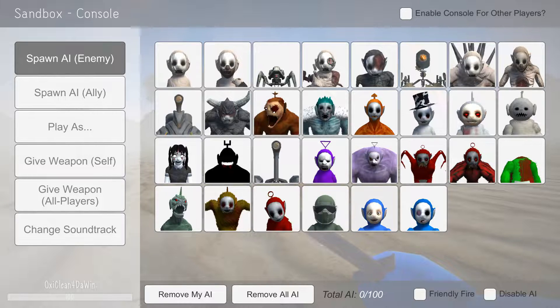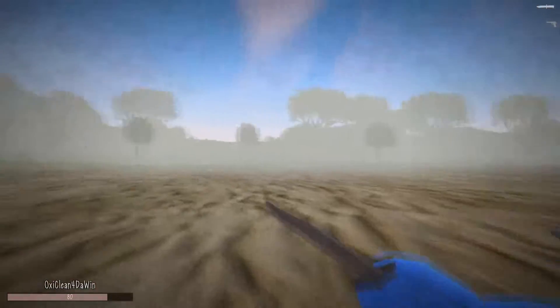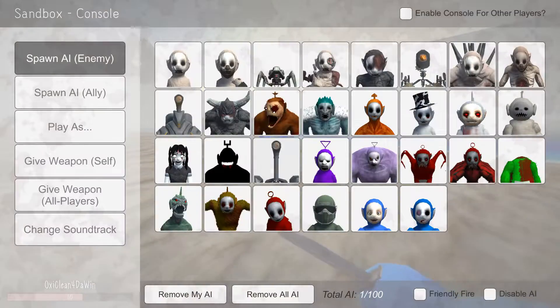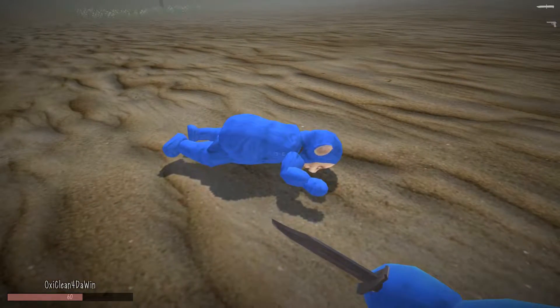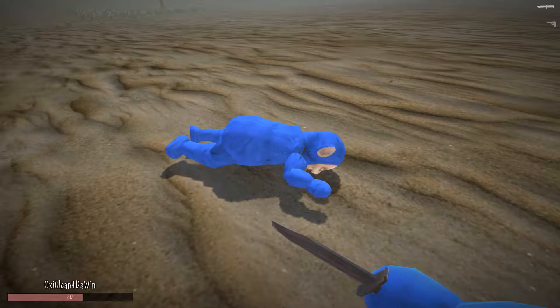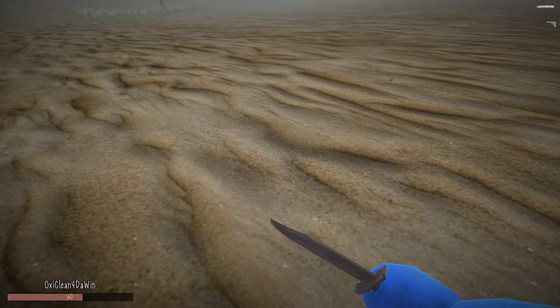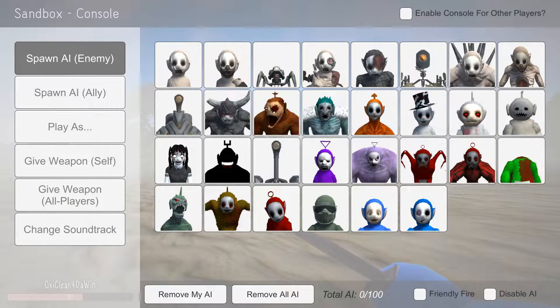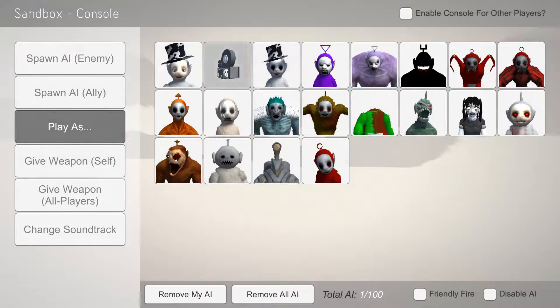This is like that blue Teletubby — hey, he looks like me! This is like the guy in the reject facility, you know? Like the Teletubby who gets killed by Dipsy in the — not the reject facility, the satellite station. He just disappeared. I think it's like — oh yeah, we can play as a camera.